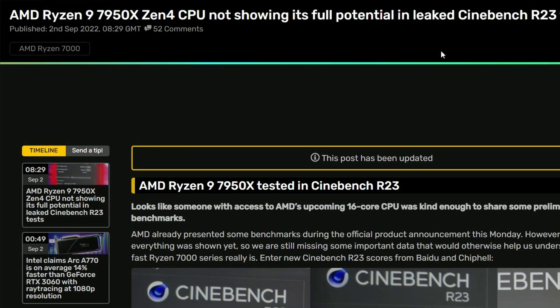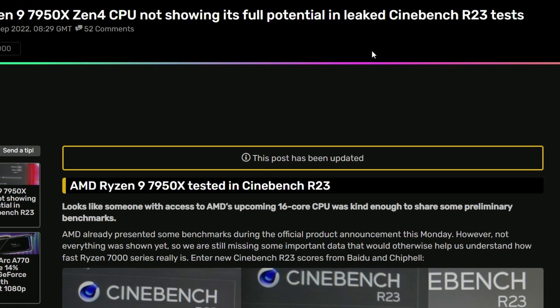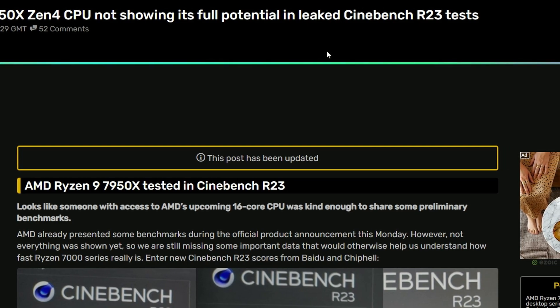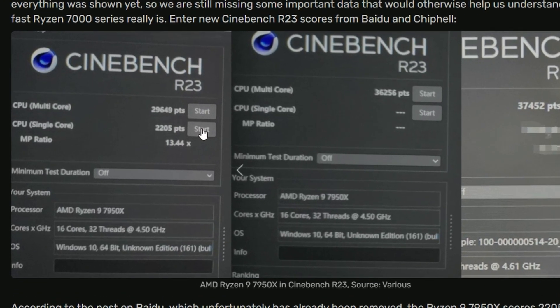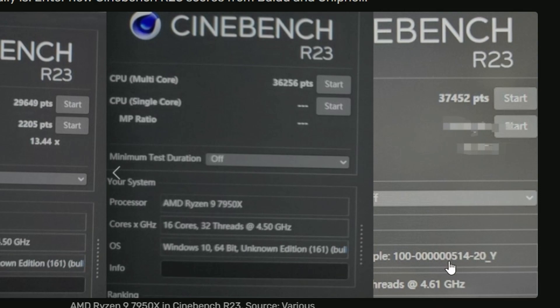Following up, the Ryzen 9 7950X was also tested in Cinebench R23 but may not be showing its full potential. Running at around 4.5 GHz lower clocked, the single-core score is 2205 and multi-core is 29,649. Another test shows a multi-core score of 36,256, and yet another at 4.6 GHz reaches a multi-core score of 37,452 points — clearly improving as clock speeds increase.